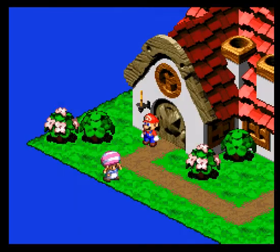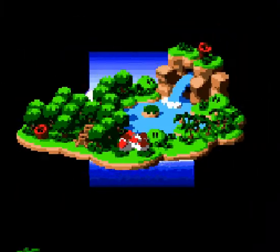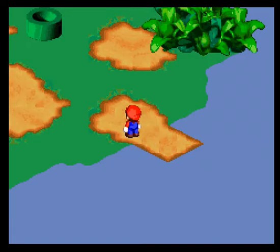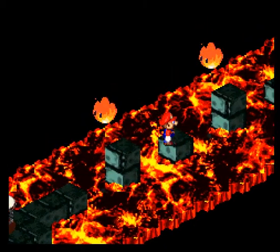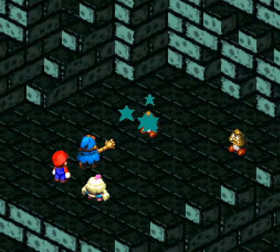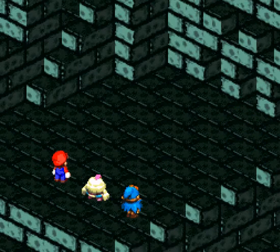Kaz is rooting for Geno at least — at least someone has confidence in us. We're gonna head to the Pipe Vault, since that is the next area on the map. This is actually just a detour, and a little bit of nostalgia for the original Mario fans with the music. Regular old Goombas in here — clearly no match for us now, so we'll just avoid them.